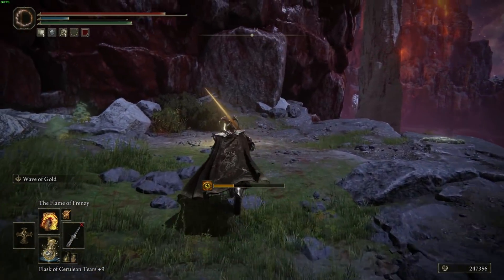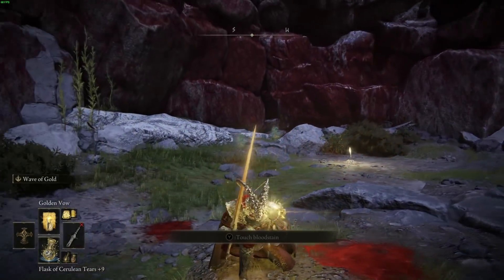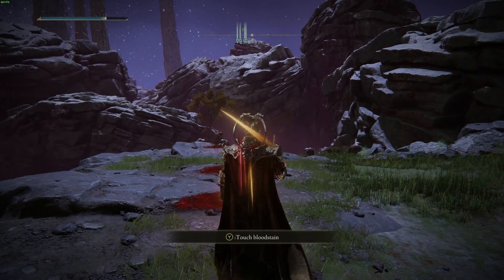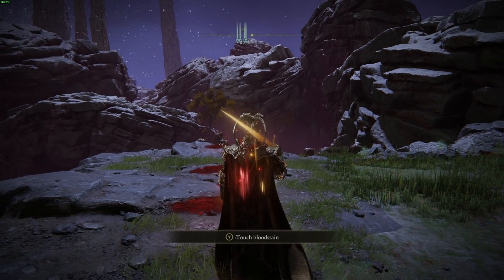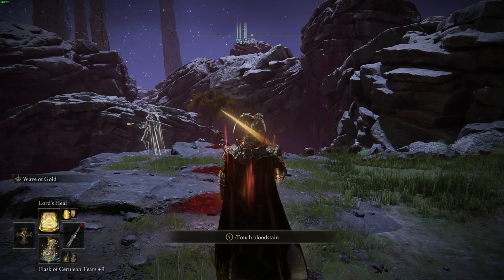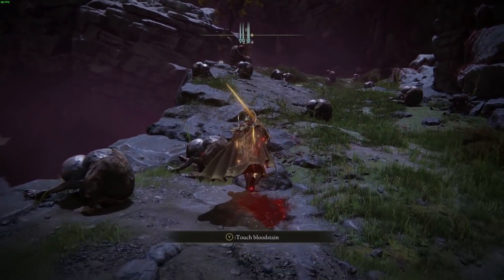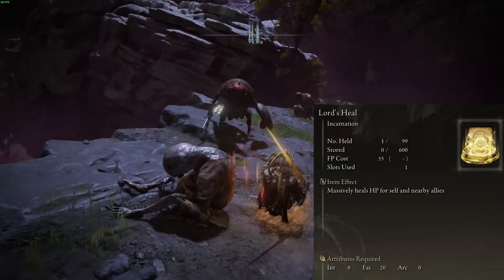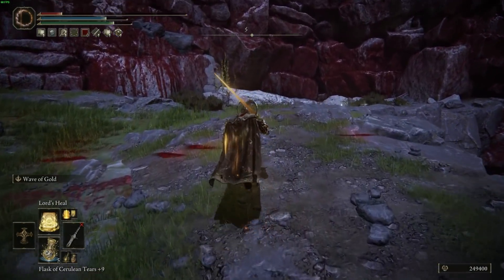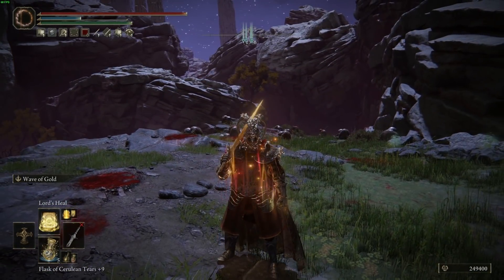Next up we've got holy spells. A must-have is the Golden Vow incantation — this increases your attack and defense. The attack increase is 15%, which stacks with Flame Grant Me Strength, which is amazing. Next up we've got Lord's Heal. Lord's Heal is not the strongest heal in the game — there are better heals — but I found it heals me to full every time. It's got lower FP cost than some of the other heals and it's never failed to heal me completely.